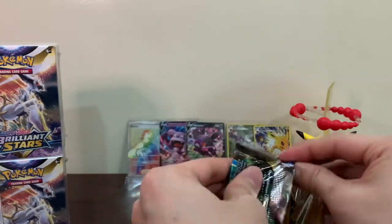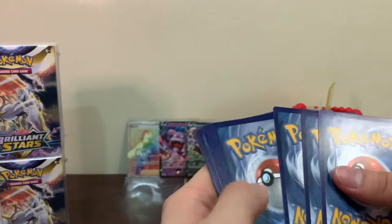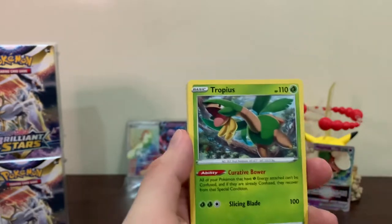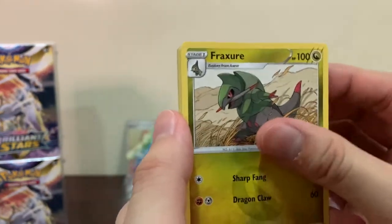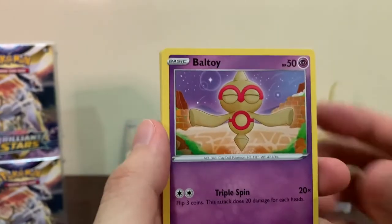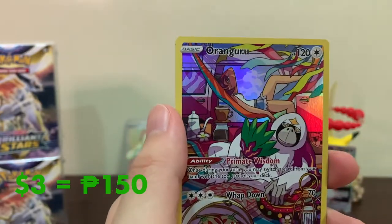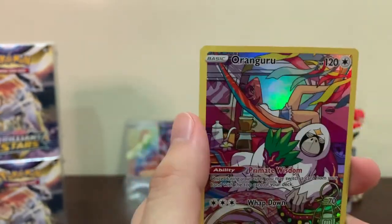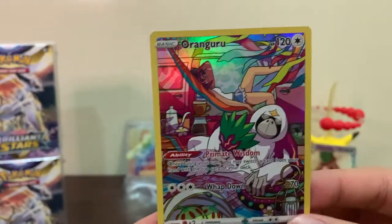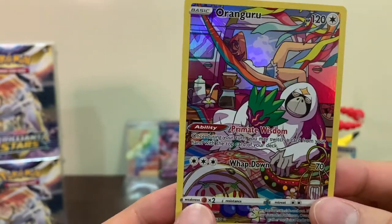Man, these pull rates are bad. Hopefully we do better than our booster box opening - I think we got a rainbow Whimsicott from that one. Anyway, if you guys want me to open another Brilliant Stars booster box, let me know. Oh - we got an Oranguru! I don't think we've pulled an Oranguru yet - so that's our third Trainer Gallery today! And the last card is a Moltres regular rare. Nice look at that Oranguru and his trainer relaxing - very nice artwork!